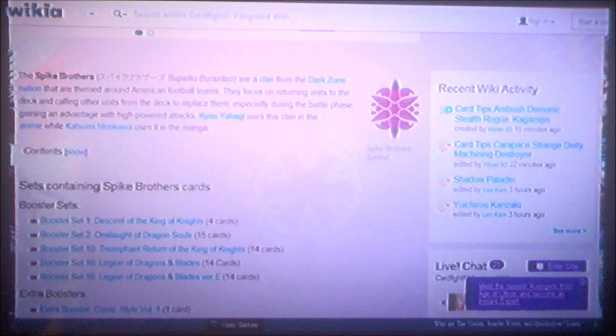Season 1 featured Kyo Yahagi as the big user of Spike Brothers. His idea was simple: get out units and then punch with them. Kyo Yahagi is actually one of those characters that only loses because the plot demands that he loses.